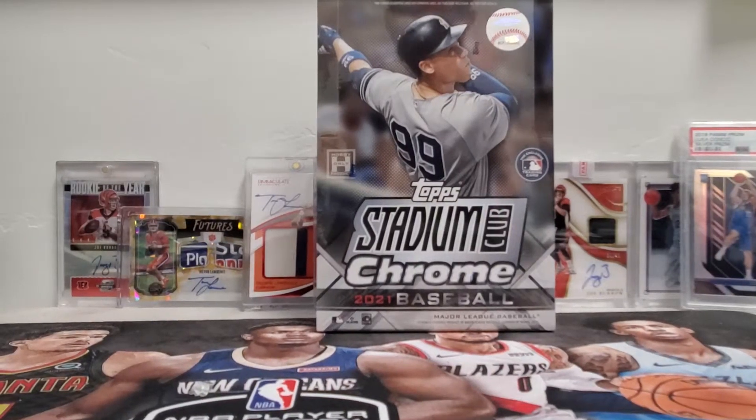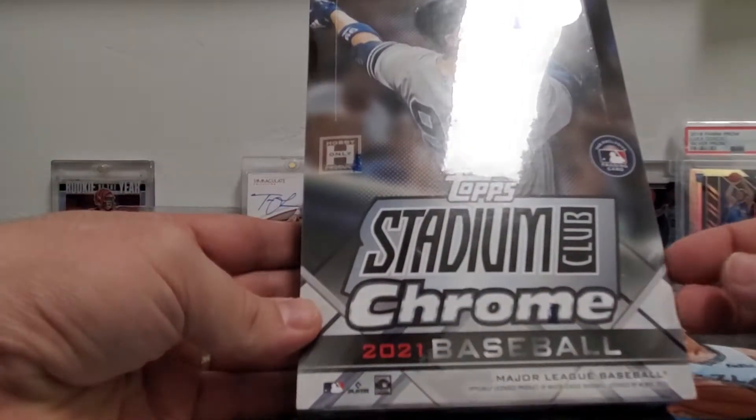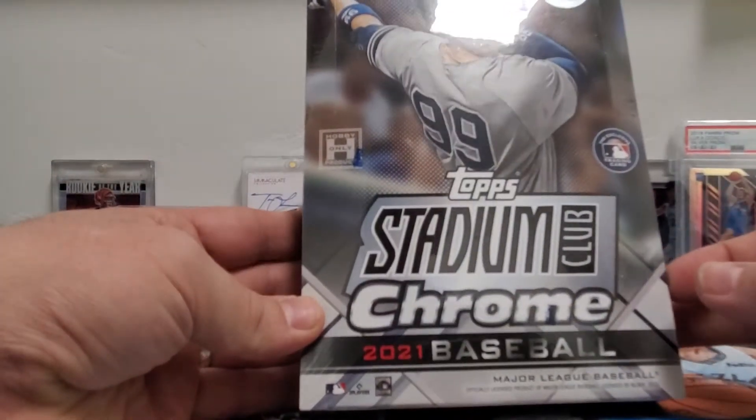Hey, how's it going? Welcome to Silver Slugger Coins and Cards. Today we're going to do a box preview on the new 2021 Stadium Club Chrome Baseball.